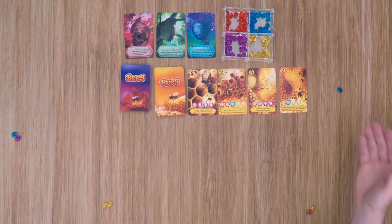Starting with the first player and proceeding clockwise, each player is going to get to take a turn. During each player's turn, they will get to perform one action from a selection of two different actions. The player can either choose to gather pollen or produce honey.